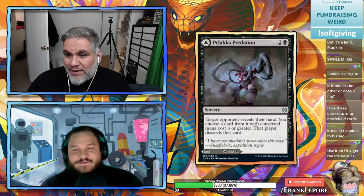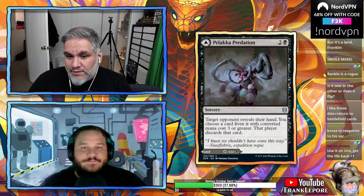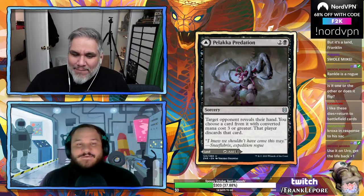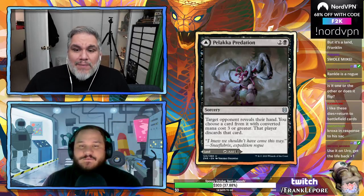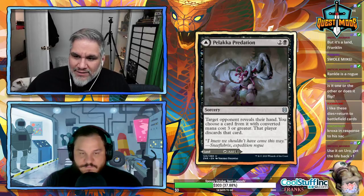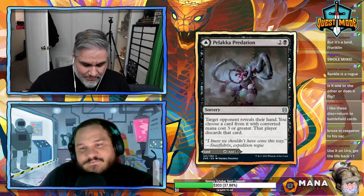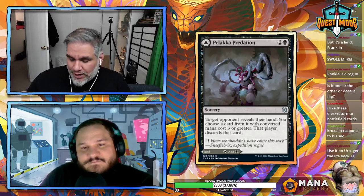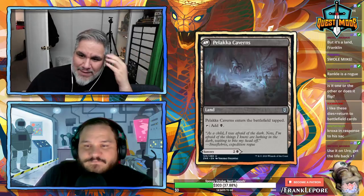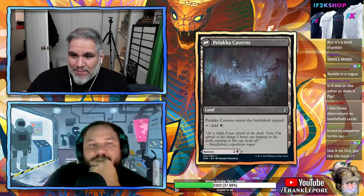Malakir Rebirth is so good with Kroxa and Uro — lose two life but gain six, draw two, make them sacrifice. The back side is Palaka Predation: three mana two and a black — target opponent reveals their hand, you may choose a card with converted mana cost three or greater, they discard it. It's hilarious as a land — play a gain land, late game take their Ugin.